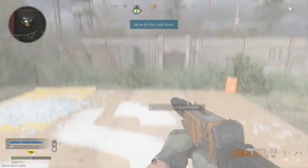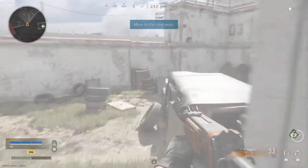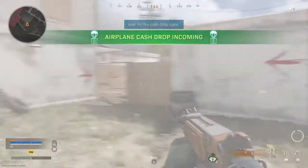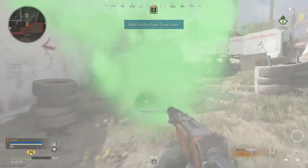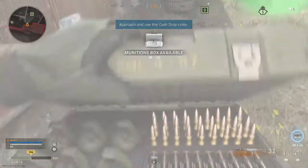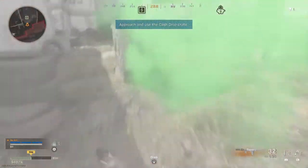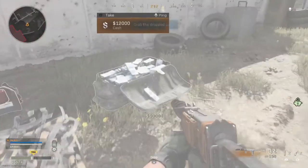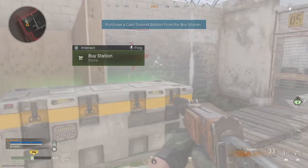All right, let's move to the next area. That cargo plane just delivered a cash drop. Approach the cash drop and loot it. Good work. Grab that cash drop, soldier. Cash drop secured.